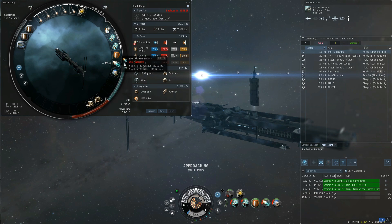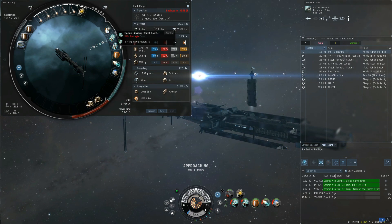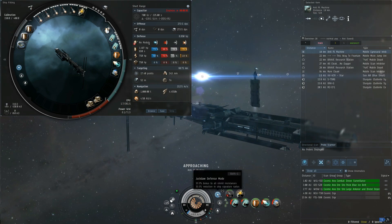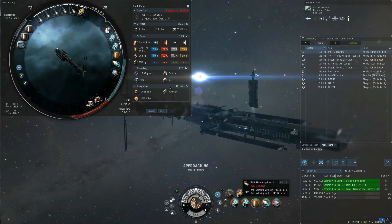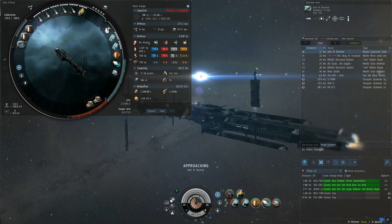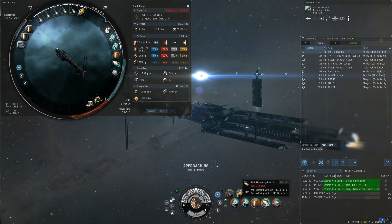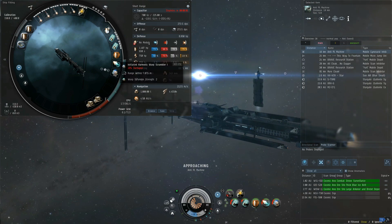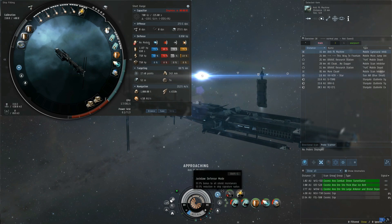Down here we also have the Microwarp Drive. One of the problems with it is that it obviously nerfs your cap, which is part of the reason I put two ancillary shield boosters there. It also makes your signature way bigger. But in defense mode, we do get a reduction in signature in general — we're at 52 right now, and if you turn it on, you see 304. So you will be easier to hit and faster to target — obviously use it sparingly. As a rocket ship, I try to get to my target fast, leave it on until I catch up, then turn it off, and hopefully his MWD gets scrammed so the speeds are more manageable to keep him in range for the rockets.